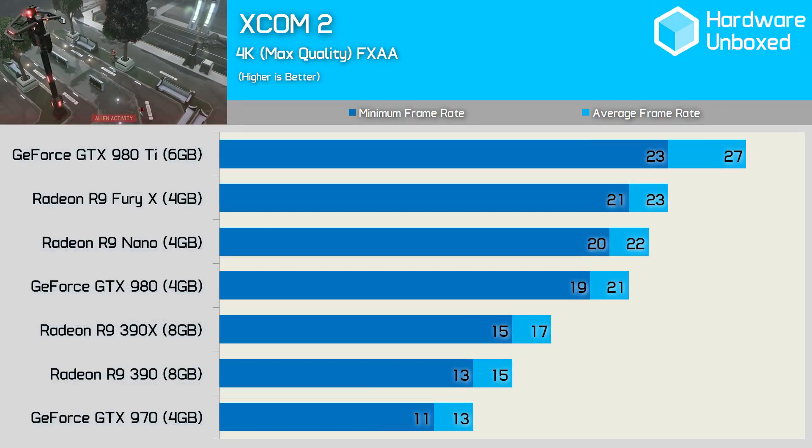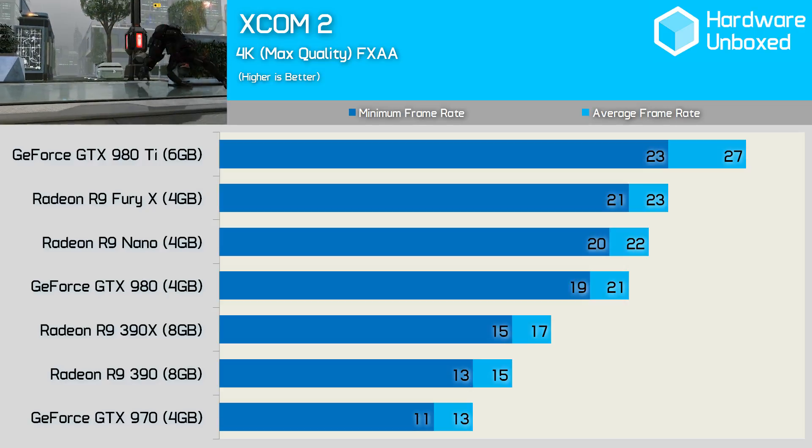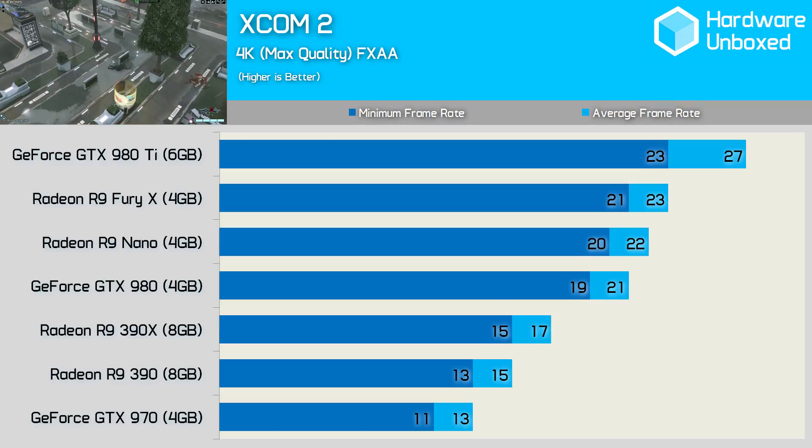Unbelievably, the 4K results show almost the same performance we saw when testing these cards in Rise of the Tomb Raider. Those wanting to play XCOM 2 at 4K will either require insane GPU firepower, or will have to be content with heavily reducing the quality settings.